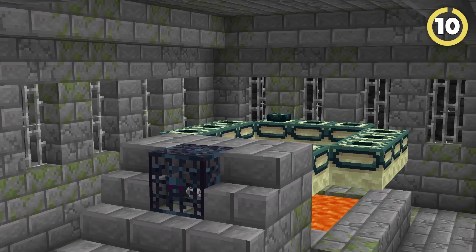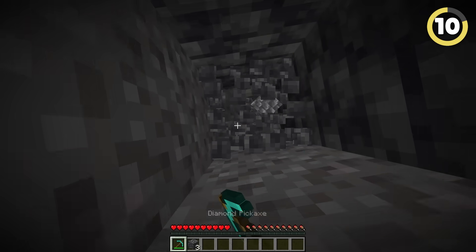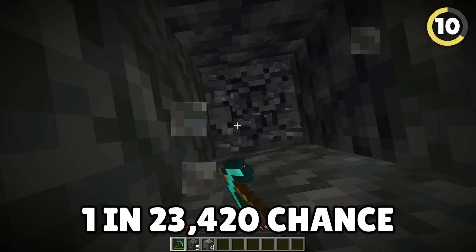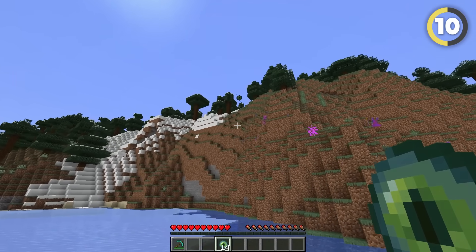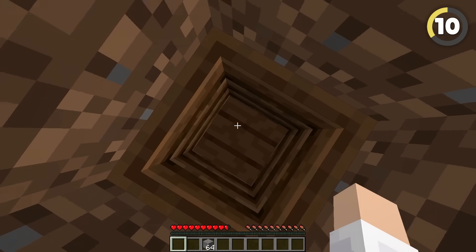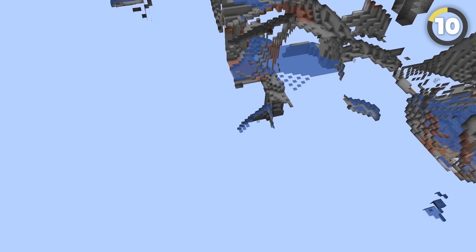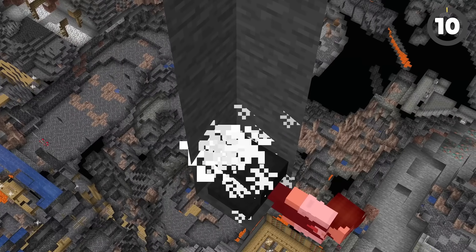There are only 128 strongholds in an entire Minecraft seed, and if you dig block by block, you have a 1 in 23,420 chance of finding one. To bypass this without using eyes of Ender, trap yourself in a 1x1 hole and put a gravity block like gravel above your head. Pair this with Optifine and you'll be able to see for miles — although you might not want to do this trick with an anvil.